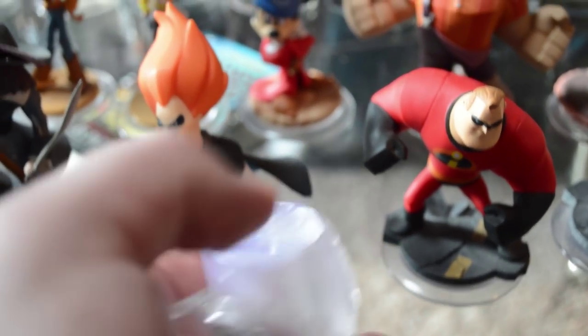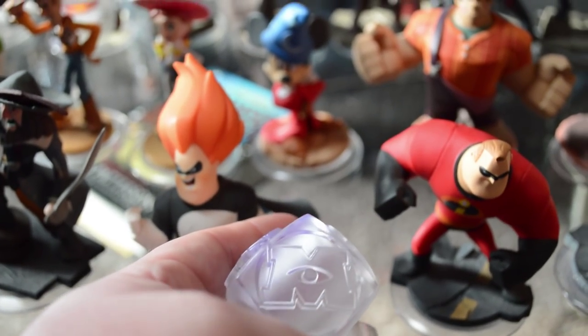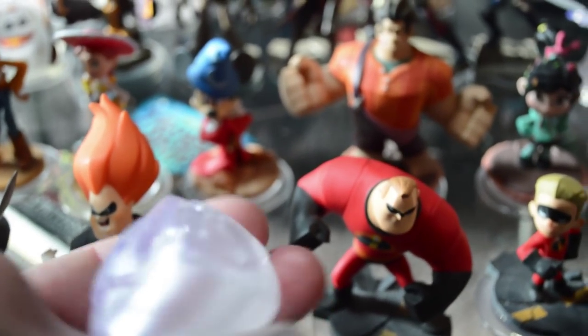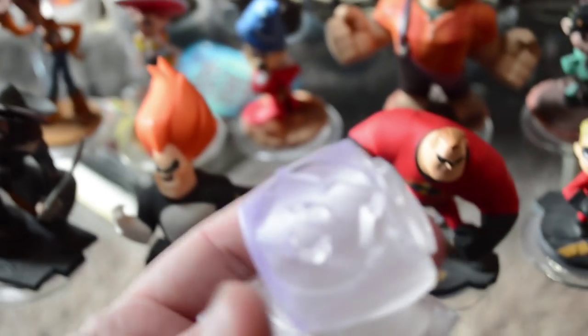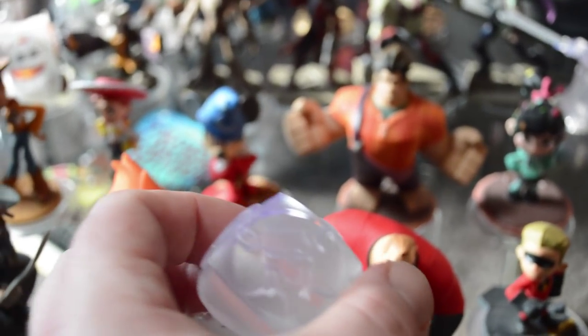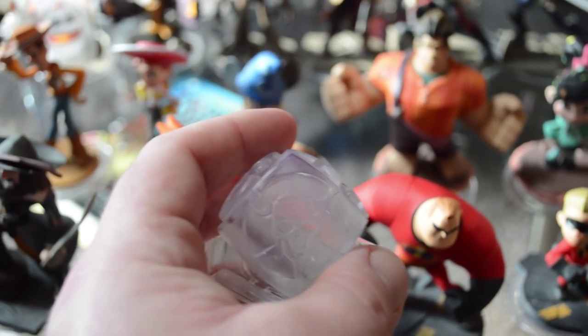This play set piece came for Disney Infinity 1 and it has three different play sets on it. The first one is Incredibles, the next one is Pirates of the Caribbean, and then the last one is Monsters University. They've all got their own little emblem on them, which is quite cool.